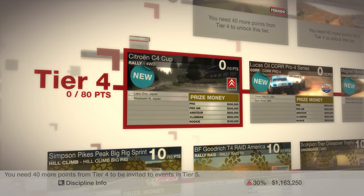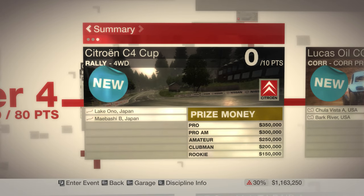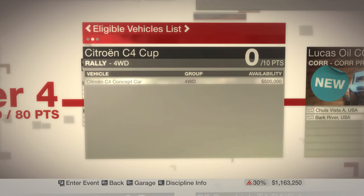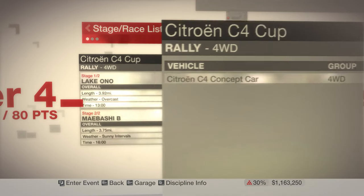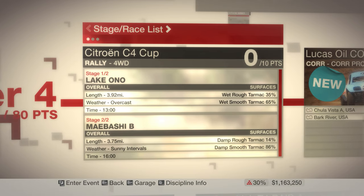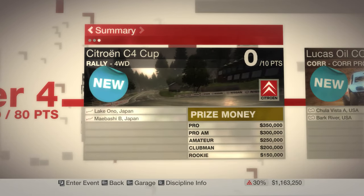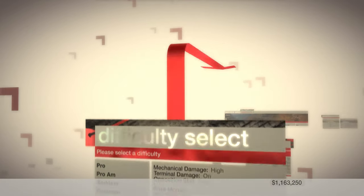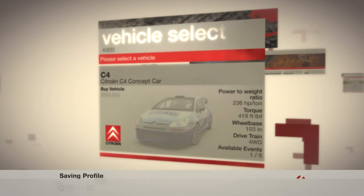Hello, I am Test Drive and welcome to episode 31 of Dirt. In this episode we're doing the Citroen C4 Cup, and not surprisingly, we're going to only be using the Citroen C4 concept car, which was not a production car by the time this game came out. There are our stats for the tracks, because we have two different stages.